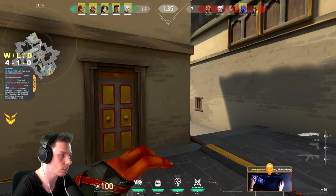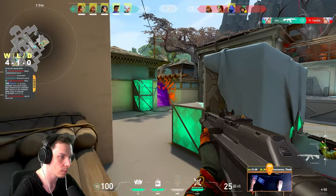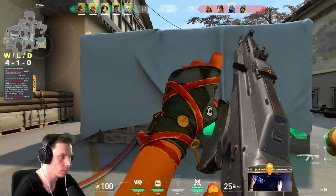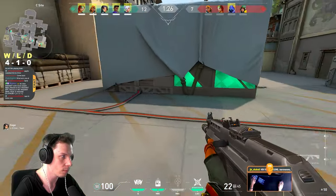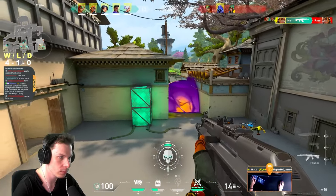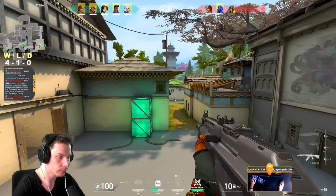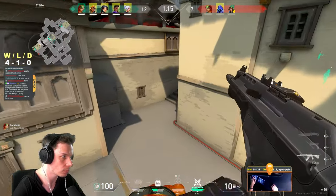On defense we had a bit of problems closing out this match, because my teammates were always giving enemies the first blood, and in these types of games predicting the enemy's next move and doing faster rotations is crucial. What is also crucial is abusing as many different elevated off-angles as possible when you're playing movement-type agents such as Raze.